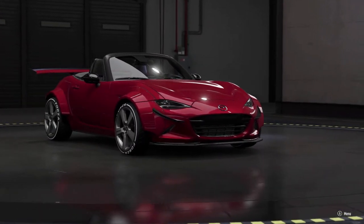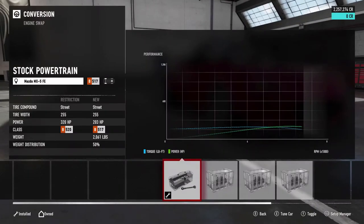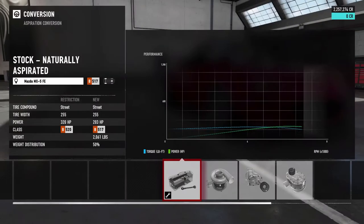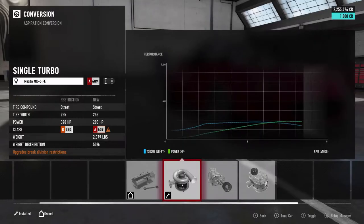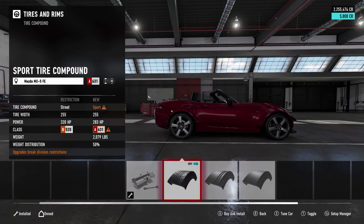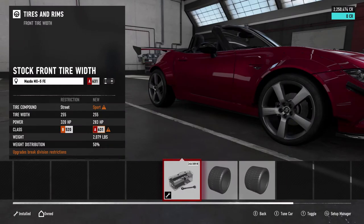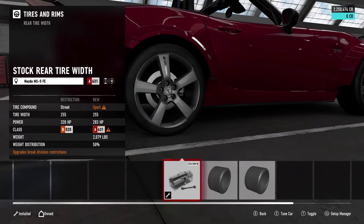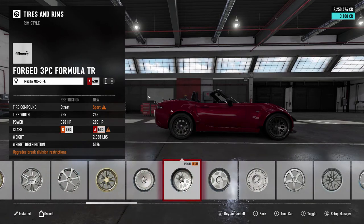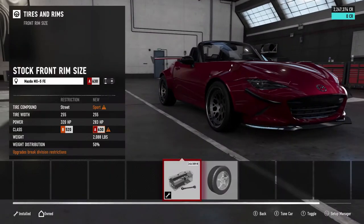We're gonna hop right into it and get the tuning going. I have not touched it yet — we are probably running a stock motor. We may switch it up; we may do a four rotor, not sure. For aspiration, we're just gonna turbo it to start. We can go sport tires on this car, keep 245s in the front and 255s in the rear. We definitely gotta change those wheels — not a huge fan of those big spoked wheels. I'm feeling some 1552s, so we're gonna go with those concave 1552s and stick with the 18-inch wheels.